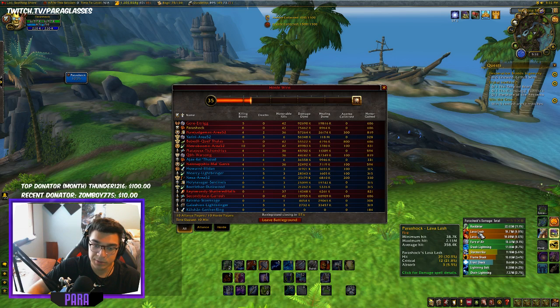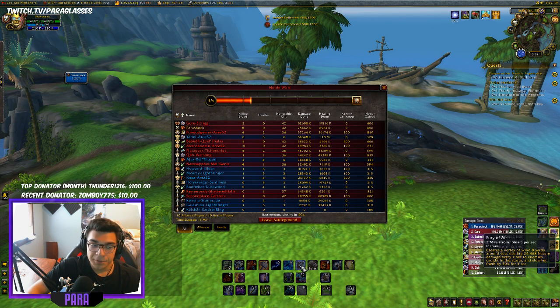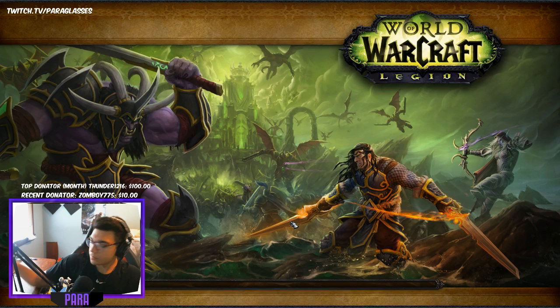Looking at total damage, Lava Lash and Rock Biter are two of the hardest hitting abilities. Final rotation summary: Rock Biter, Fury of Air, Flame Tongue, Storm Strike, Lava Lash — press Storm Strike or Lava Lash whenever those buttons are glowing. Use Lightning Bolt via Overcharge when you can't hit anyone in melee. Use Crash Lightning when two people are stacked to buff Storm Strike and Lava Lash. Enhancement is one of the somewhat more complex specs, but I love it and I'll be maining it in BFA.